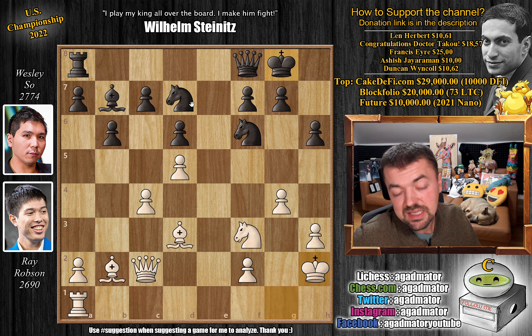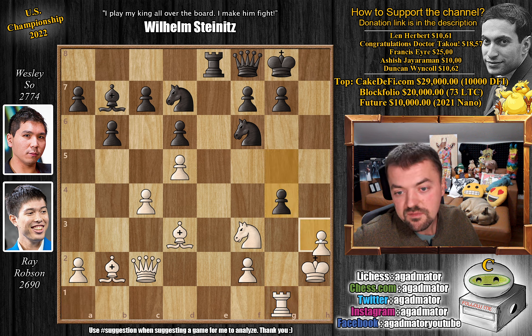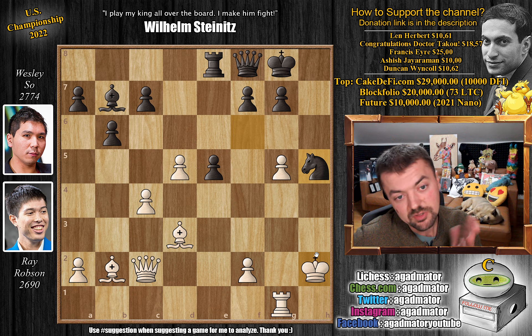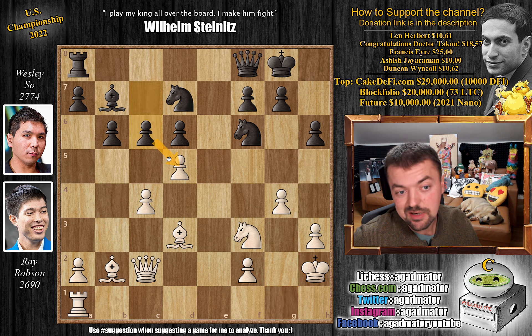Wesley has to figure out how to continue — definitely not easy. One option is to undermine the center with b5, making the d5 pawn weak. Another is rook to e8, but after g5, h captures, rook to g1, you have to play g4 to give back the pawn and close the g-file. After h captures, knight to e5, knight captures, d captures, g5, knight h5 — white still has the incredibly strong bishop pair, though the white king is a bit loose. In the game, Wesley played pawn to c6 to bust open the center, but this gives Ray just enough time to start an incredible attack.